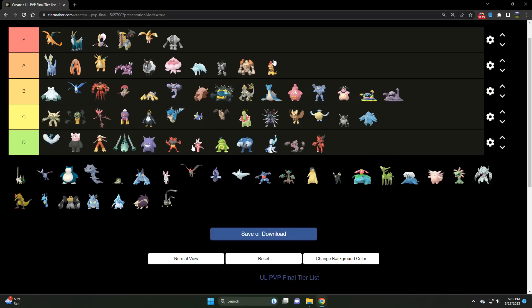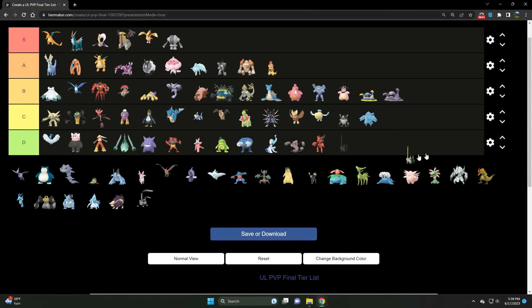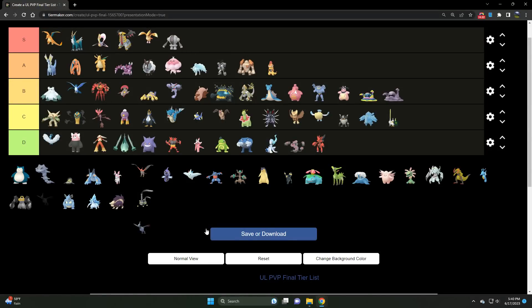We've got Sirfetch'd — best suited for the limited Ultra Premier format. It struggles a little bit with the titans of the meta, most notably Giratina and Cresselia. Even Cobalion puts in work against Sirfetch'd, which should not be the case since it takes super effective damage from Counter. Sirfetch'd is far too frail, but it is an excellent safe swap — very strong safe swap for sure.